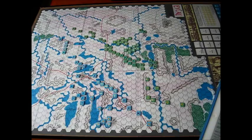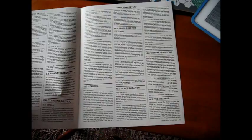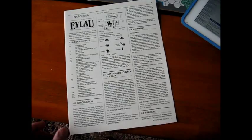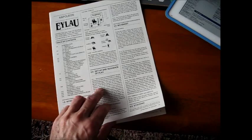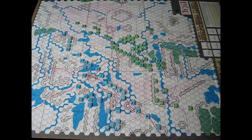We're literally talking three pages of rules — you can't get any simpler than that. So this is an introductory game by all means. But I am amazed how in three pages of rules they were actually able to expand some of the Napoleon at War concepts by having cavalry charges, combined arms, and even some leadership and reorganization. It's a simple game, but for what you get, it's not bad at all.